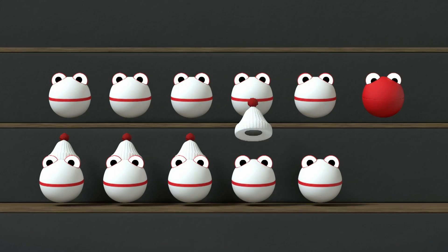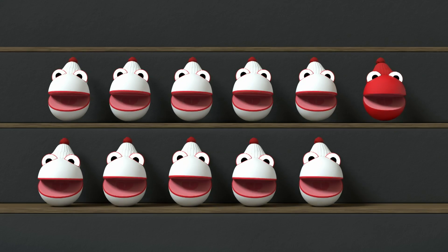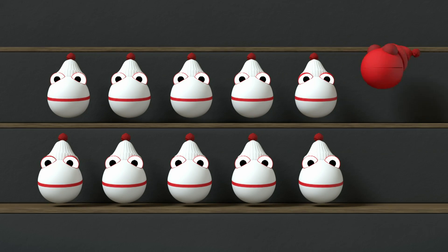Bobble hats, bobble hats. One for every number block, bobble hats. One, two, three, four, five, six, seven, eight, nine and ten. And one more is Eleven.